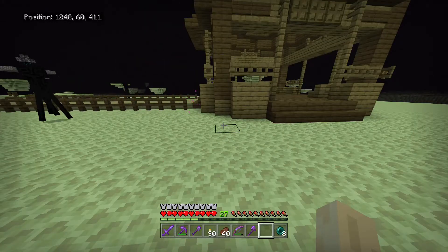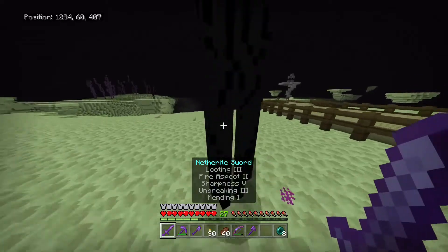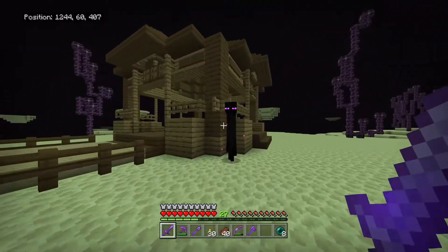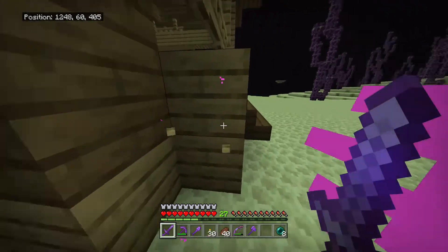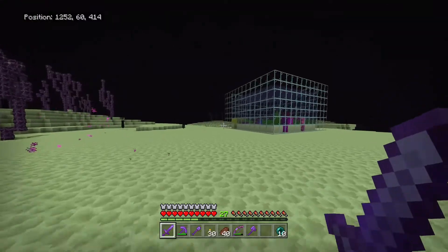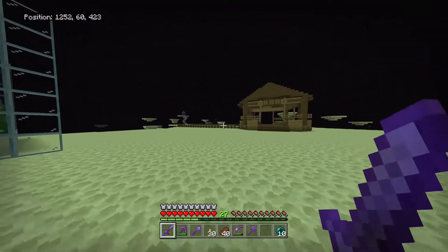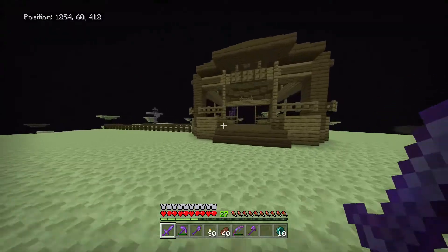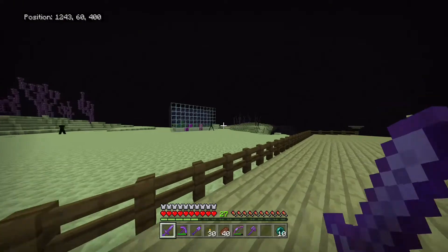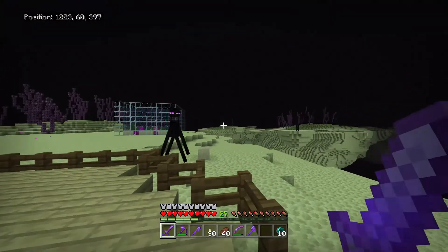I've added two more layers to our tank. Now I'm going to hunt some endermen and gather a couple stacks of ender pearls. I want to leave some in a barrel here and at least a stack in our chest coming into this portal. I'll get a couple stacks and then meet you back over at our stronghold base.